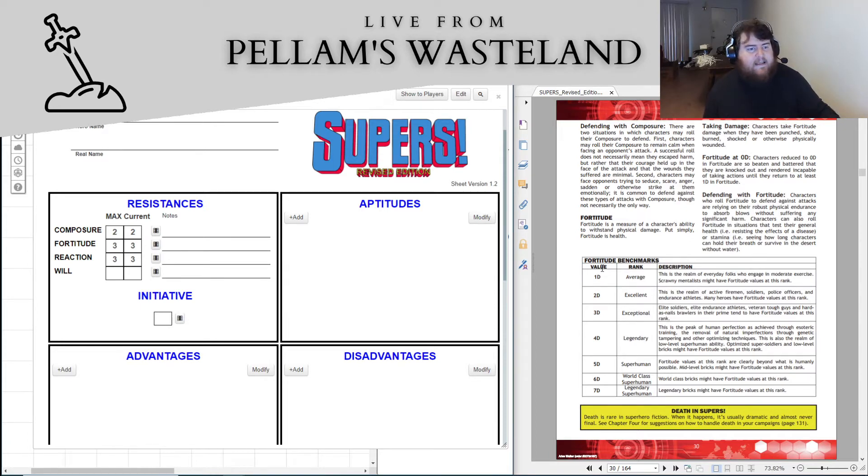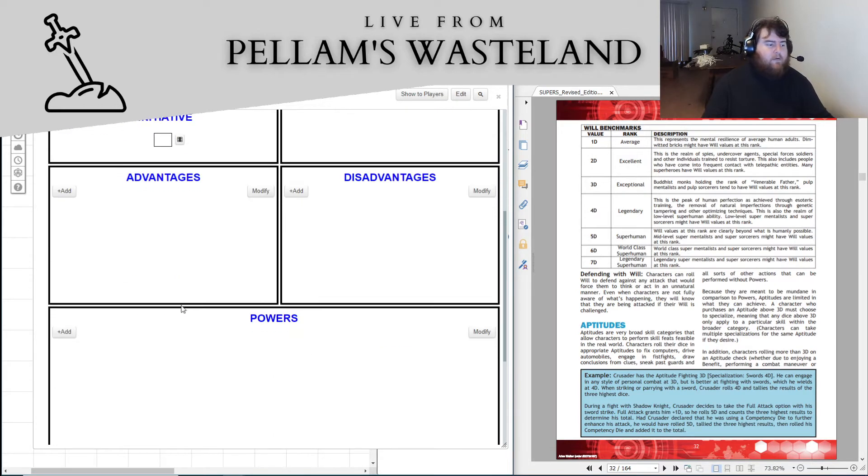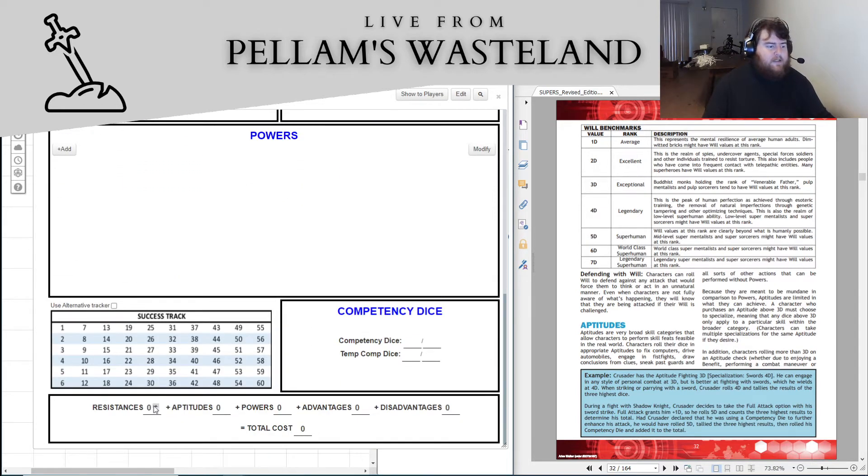I had this idea to have our character be like an ex special forces character, like an army ranger or something — a former army ranger. And then will is going to be four — super high will. So resistances, that puts us at 12 points in resistances.